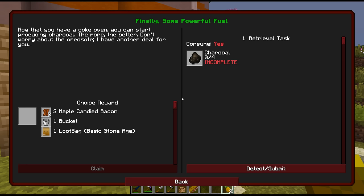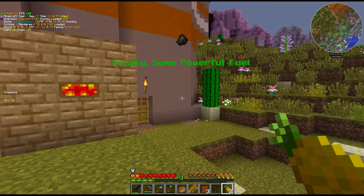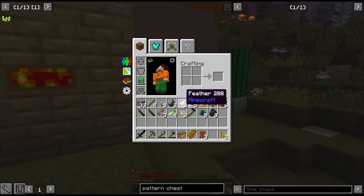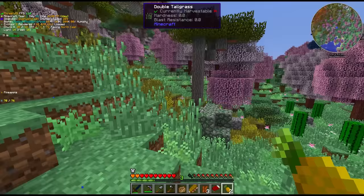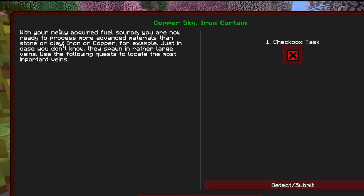For right now we're going to continue to follow the quest here — we can hand in charcoal. This is a choice reward; I think we're going to take the food here. Actually, that was a mistake — we're going to have to get lava for our Tinker's Smeltery and we can't carry lava in those clay buckets we've been using. We should have taken the bucket there. The smeltery is actually our next major goal. With our newly acquired fuel source we're now ready to progress into more advanced materials than stone or clay — iron or copper for example.